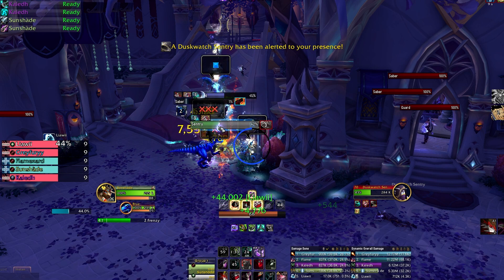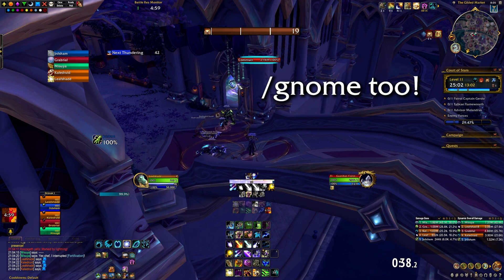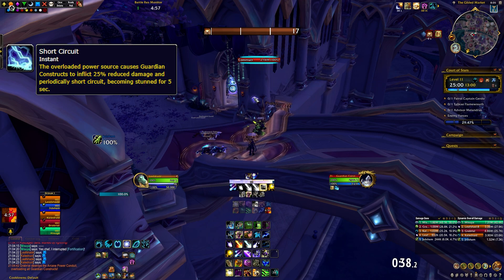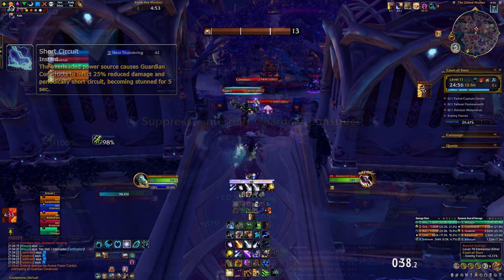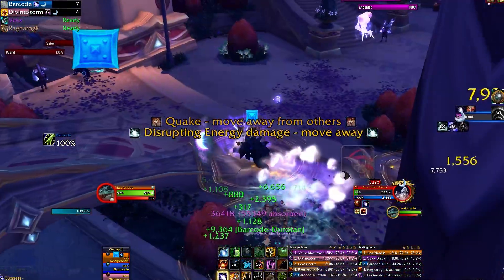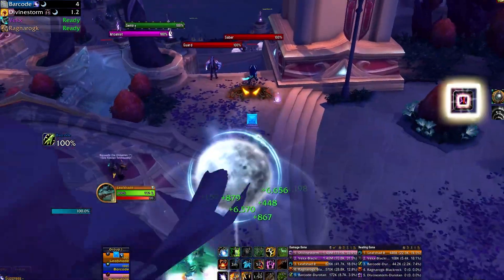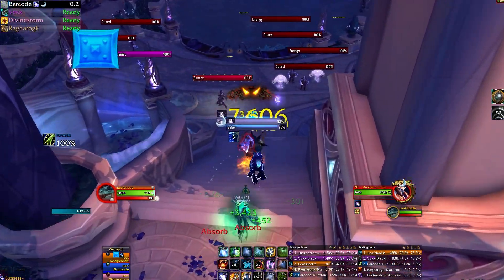Inside the room on the left you can find the first buff — if it's up, that is. The Goblin Slash Engineering Orb, which if activated, will occasionally short-circuit the constructs, reducing their damage done and occasionally stunning them. Some groups prefer to clear some packs at the docks as well, especially if they have a stealth class in their group, who can skip the construct after the first boss and open the doors to the second boss's area earlier.